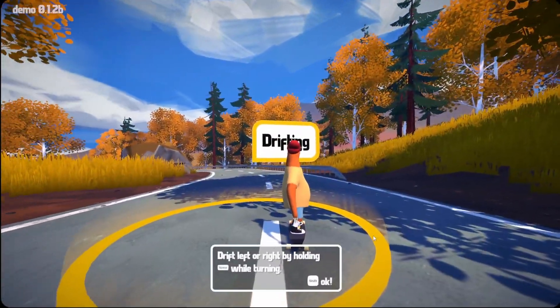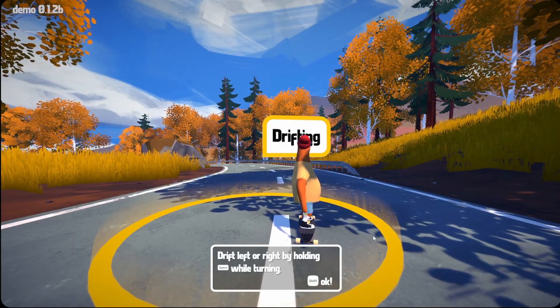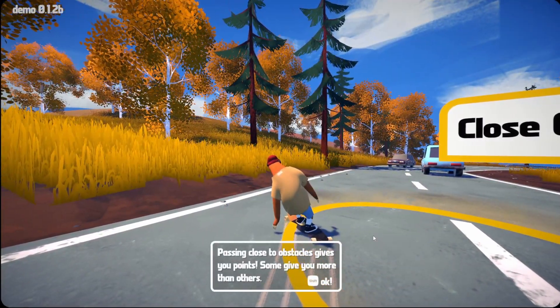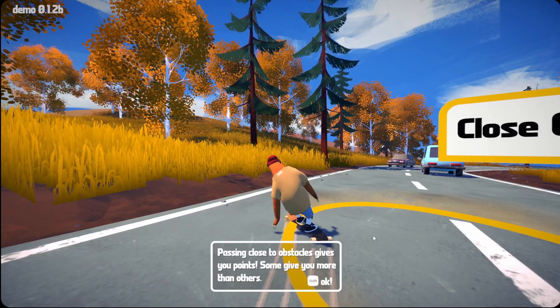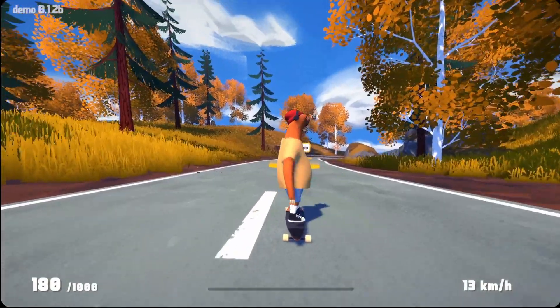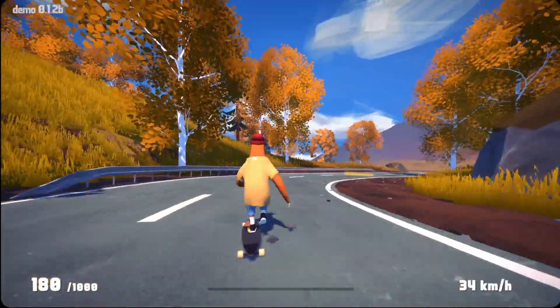Oh, this is posing — he's posing! Drift left to right by holding space while turning. Drifting — whoa, that was cool! Passing close to an obstacle gives you points, some give you more than others. Oh no, where are you going? Did I lose? I see — you lose by touching the grass, so the aim is not to touch the grass.